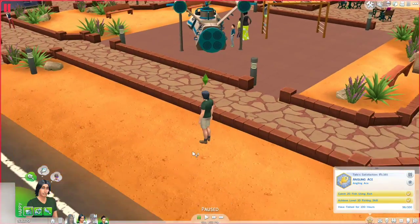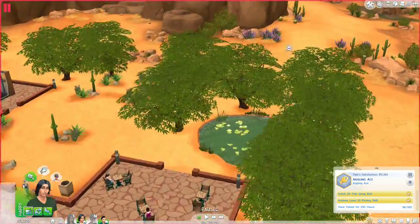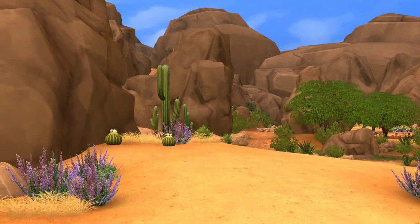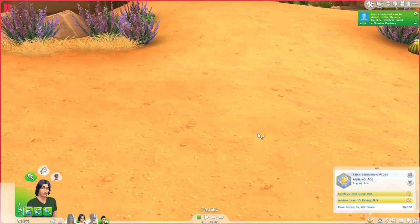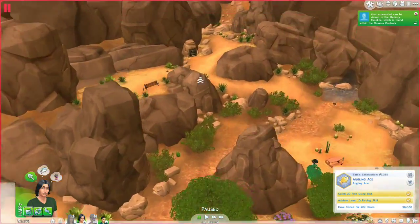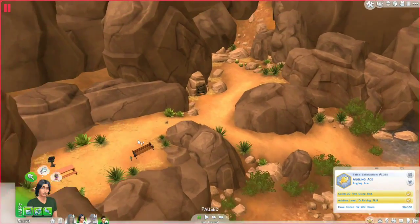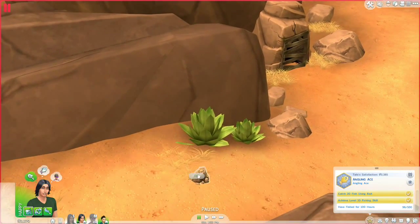His dad Tate is here to do a little bit of fishing. Tate wants to fish for an hour, and we are going to haul him all the way back because rumor has it, if we make him fish at this cave or canyon spot at the back, good things will happen. And look — is that a rock? We're going to make him collect this rock first.